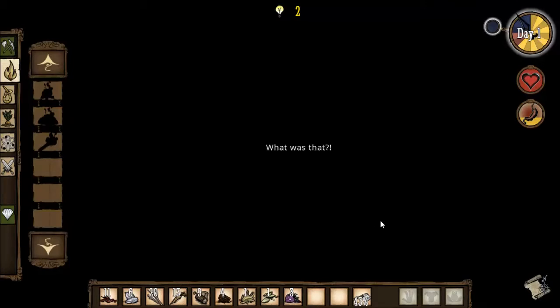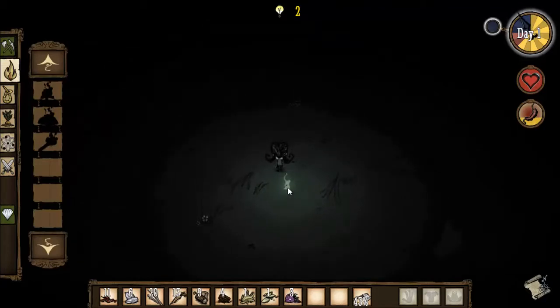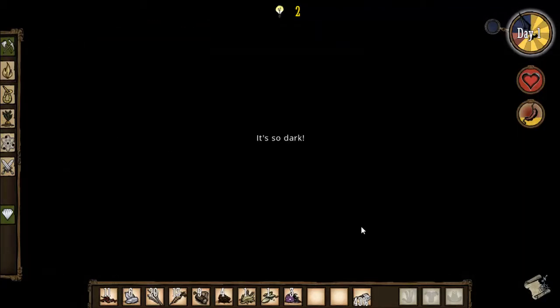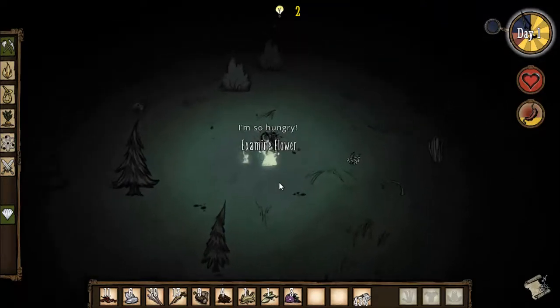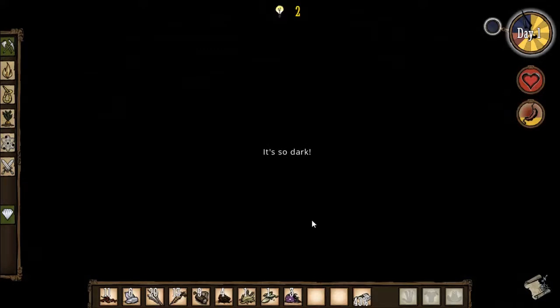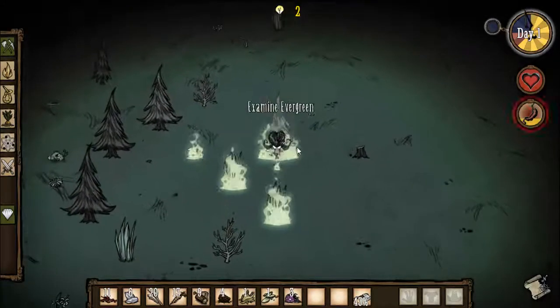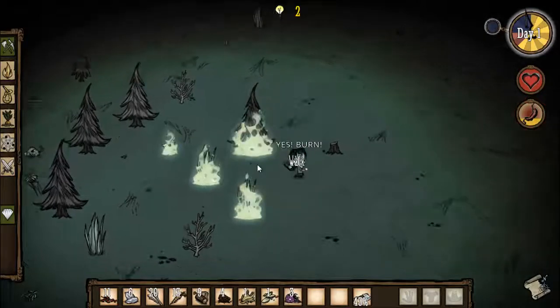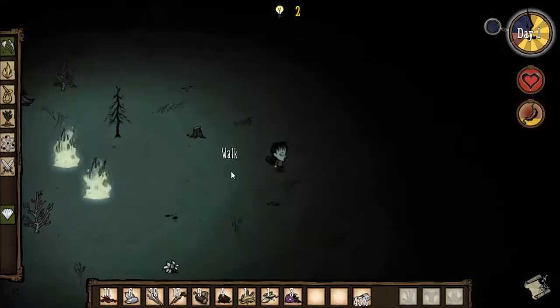I don't know what just happened — oh yeah, I forgot! The character I'm playing as, this girl, she makes fires at nighttime. I completely forgot about that. She set the woods on fire! That gives me some light to survive the rest of the night — that's the way to do it!